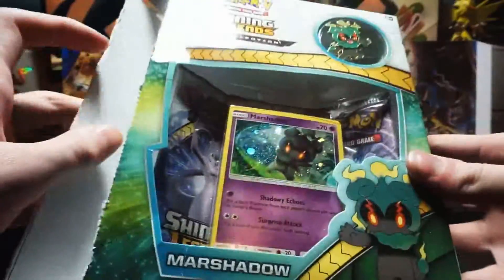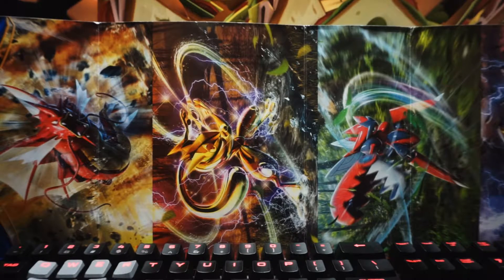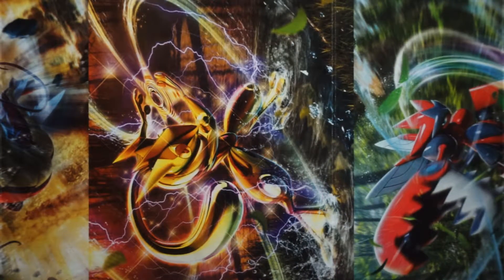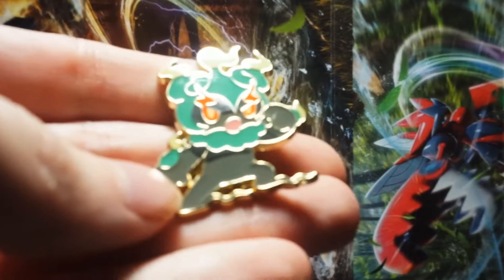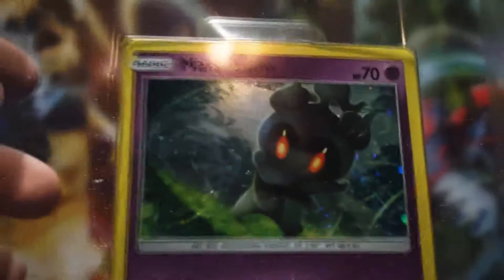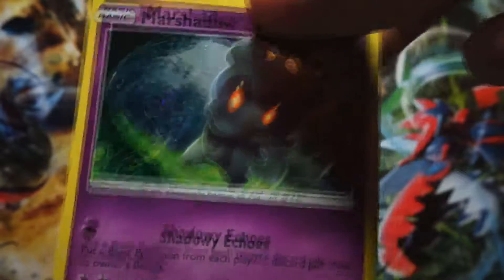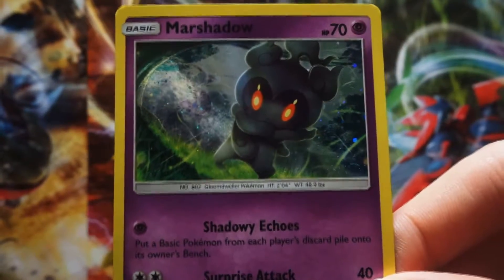Before we get into those packs, let's go ahead and get into this box here. Now we have our box with our Marshadow promo and our pin. We're going to retrieve that pin — get a good gander at it. Why do they make these boxes the worst thing ever? I mean, I like the boxes and I like the fact that I can get these pins, but they kind of destroy the promo card. That's a nice Marshadow — goes on the pin board. Here are our Marshadow Shining Legends packs.